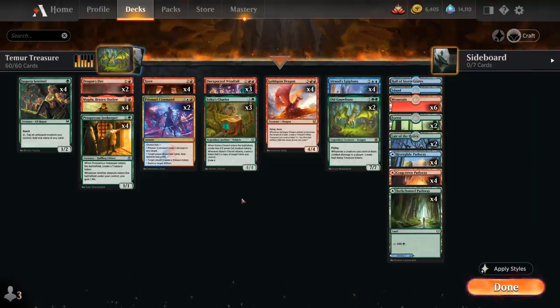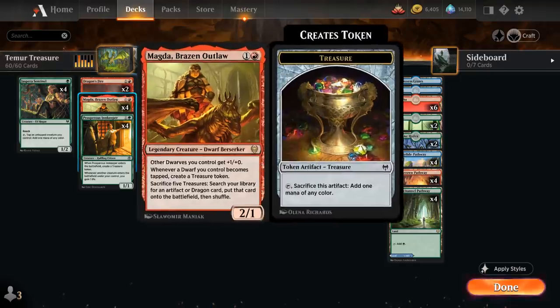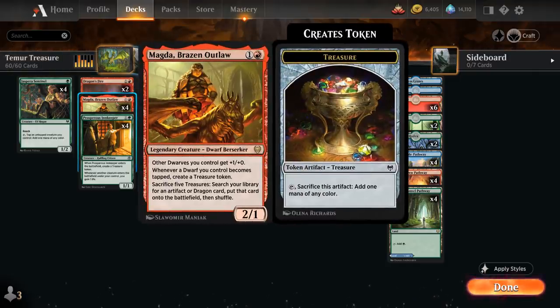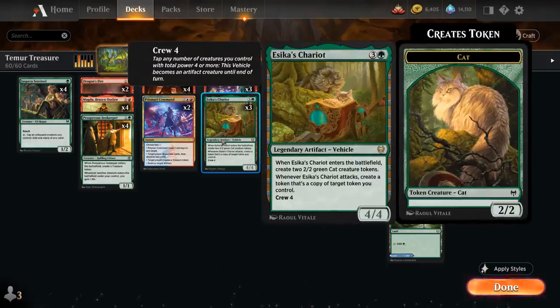Let's take a look at the rest of our deck, starting out with our full playset of Sentinel, a 1/2 with reach that can tap alongside an untapped creature we control to add one mana of any color — mostly used alongside Magda to generate treasure without needing to attack with Magda, and also gives us an extra creature to help us ramp into some of our more expensive spells. Then we also have the full playset of Prosper's Innkeeper, a 2-mana 1/1 that when it enters the battlefield generates a treasure token, and whenever another creature enters the battlefield under our control we gain one life — very nice to let us curve into a turn 3 Azica's Chariot, which will also gain us a bunch of life with the Innkeeper in play.